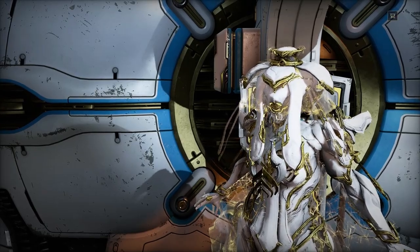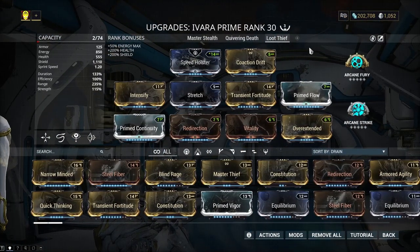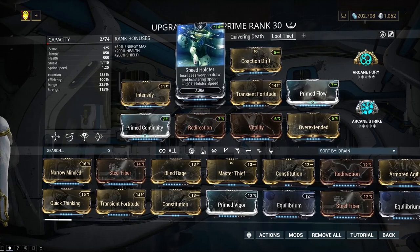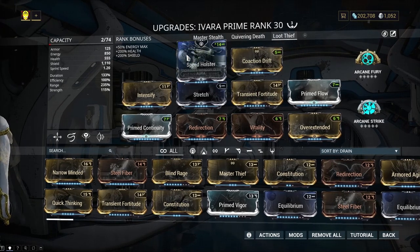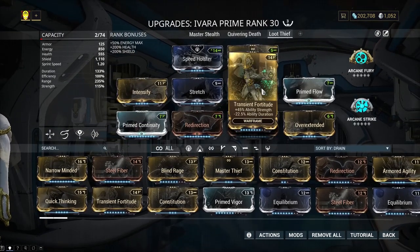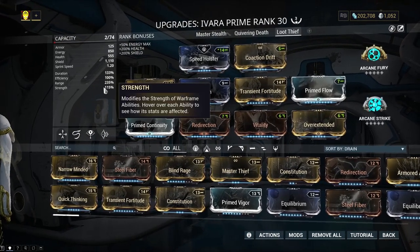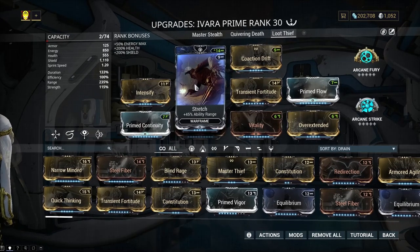To start out, first you're going to need Ivara. I call this my Loot Thief build. I have Speed Holster for 120% Holster Speed, which is good because Holster Speed and Casting Speed both seem to affect the casting of Artemis Bow. I also have Co-Action Drift, which increases aura strength and effectiveness by 15%. I have Intensify and Transient Fortitude for ability strength — I'm at 115% strength. I'm running Overextended, which cuts back on strength, as well as Stretch giving me more reach on Ivara's prowl looting ability.